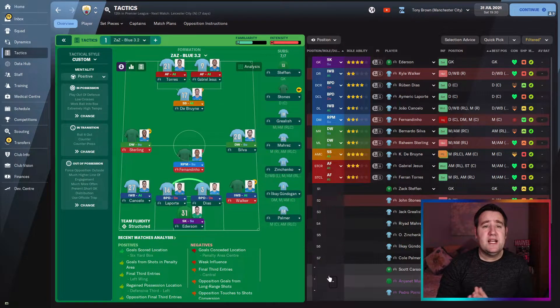This is Man City's best eleven without restrictions. I'm curious how many goals Sterling and Silva are going to get because they are defensive winger supports. De Bruyne is mostly going to be a top goal scorer as he generally is in these tactics. Torres and Jesus up front together — I imagine they should do pretty well. Jesus always lets me down a bit because he never scores the amount of goals I expect in these tactic videos.